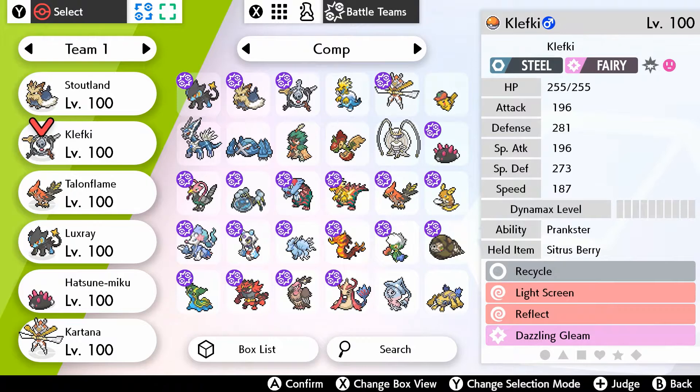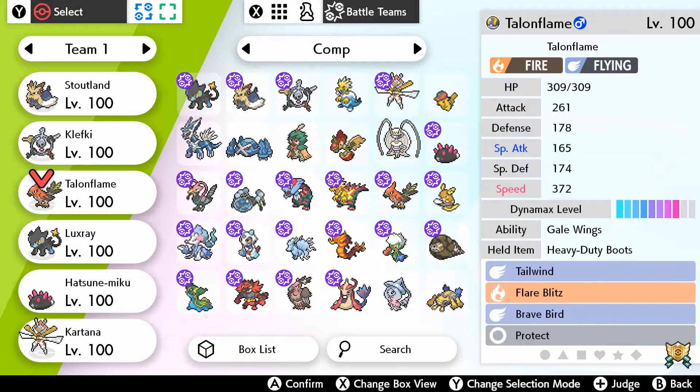Next is Klefki, who's just an all-around support Pokemon. It's going to bulk up defenses if I really need to, though that isn't going to happen often because I'm planning on going more attack-focused. It has Prankster so Light Screen, Reflect, and Recycle will all go first regardless of any circumstance. Dazzling Gleam is the attacking move — I thought it would be better than Flash Cannon.